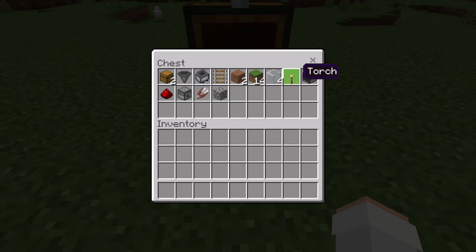You'll also need 4 glass blocks, 1 torch, 1 observer, 1 redstone, 1 dispenser, 1 shears, and finally 1 solid block. You can use any type of solid block that you want — a couple of examples include cobblestone or wood planks.